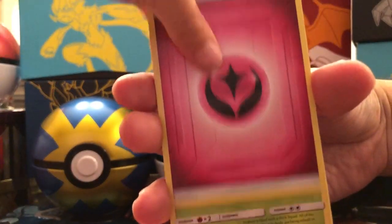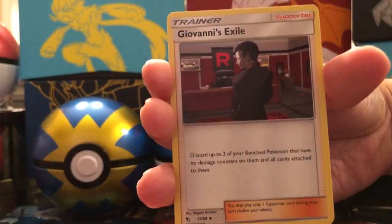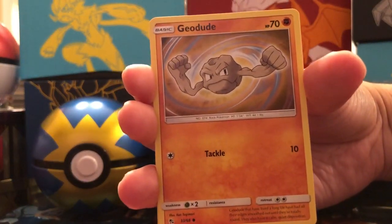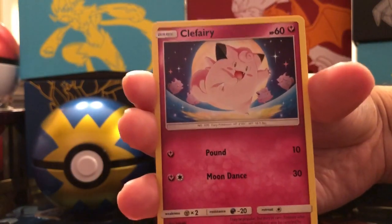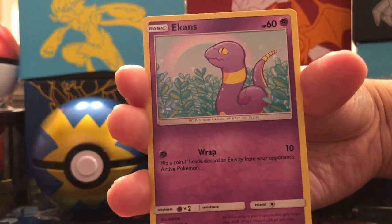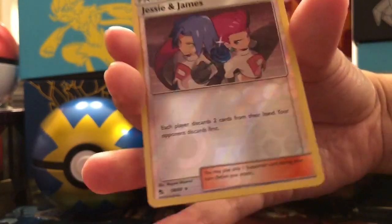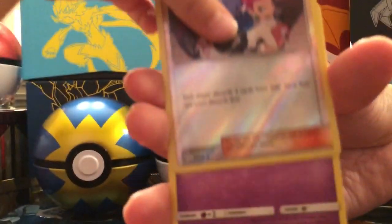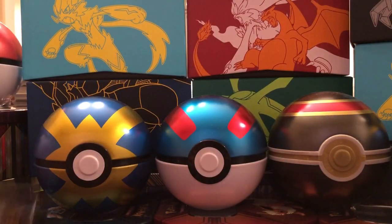Fairy Energy, Metapod, Giovanni's Exile, Koga's Trap, Geodude, Eevee, Clefairy, Caterpie, Ekans, Reverse Holo Jesse and James, and the rare is a Mew — non-holographic rare. So nothing there.